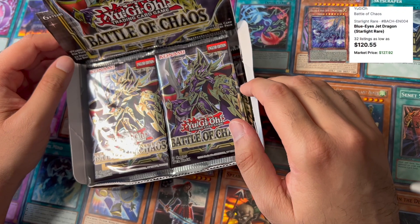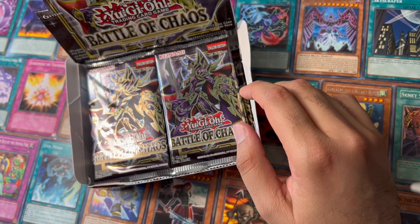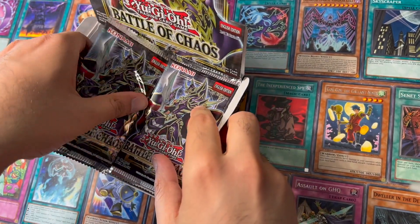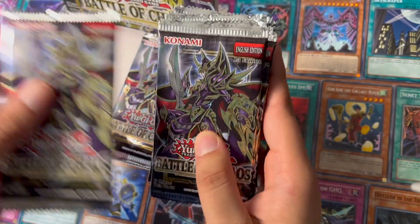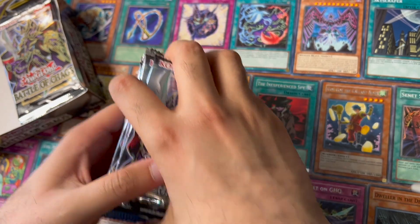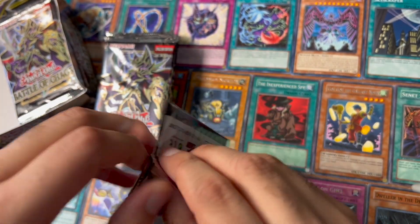I know there's Dark Charmer Gloomy, Illusion of Chaos starlight rare, Blue-Eyes Jet Dragon, Dark Magician, and a couple of others. I usually start from the right side, but this time I want to start from the left because we've had some good openings on the left side.